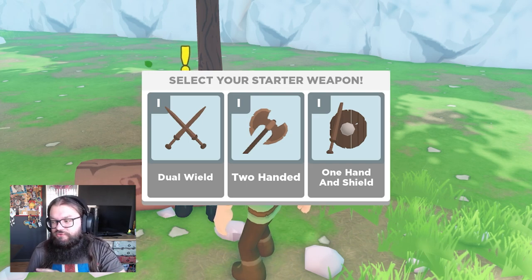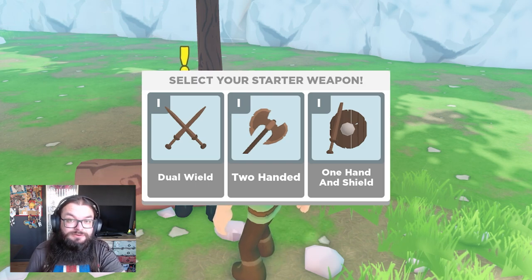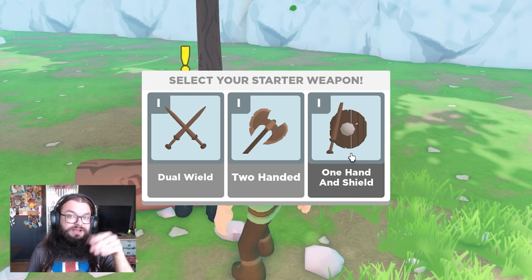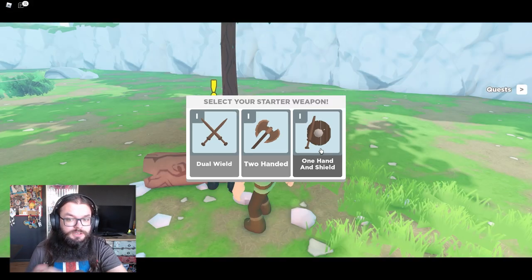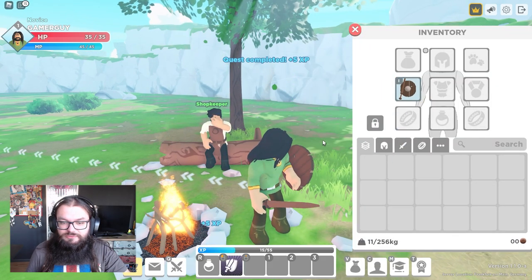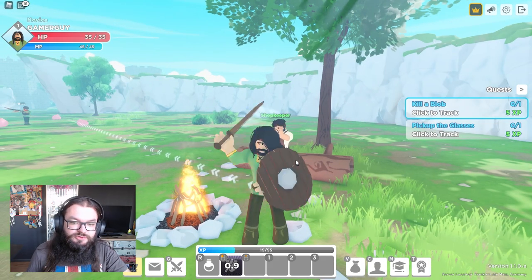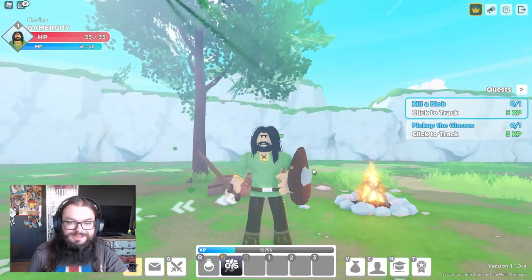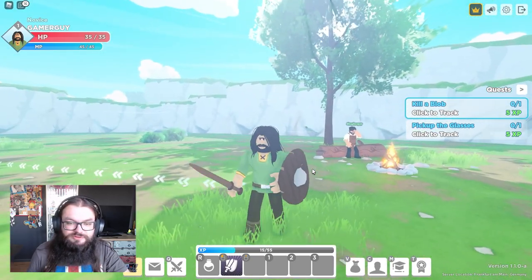So we get to pick a weapon. Also, copyright free music in the background — kind of a shame to not have your own unique sound effects, but that's not bad. We can do two-handed, dual wield, or with a shield. I'm going to take the shield for the fact that I really hope you can block. Oh, that works very smoothly. I really hope we get blocking abilities, because else we picked the wrong class. But it looks really, really cool — absolutely awesome.